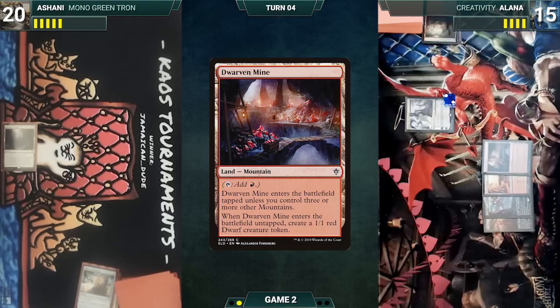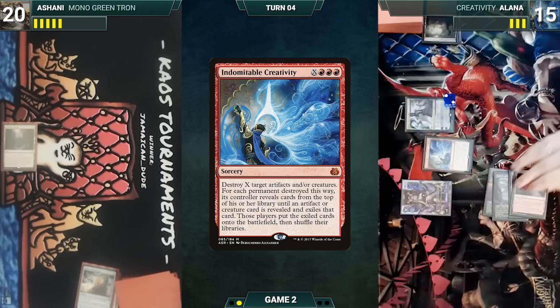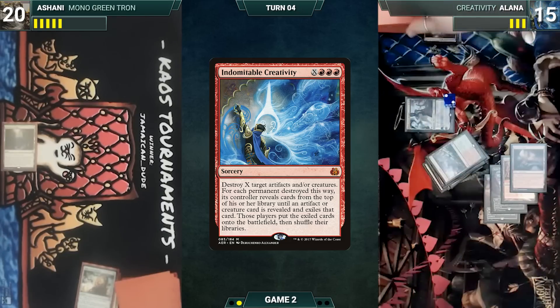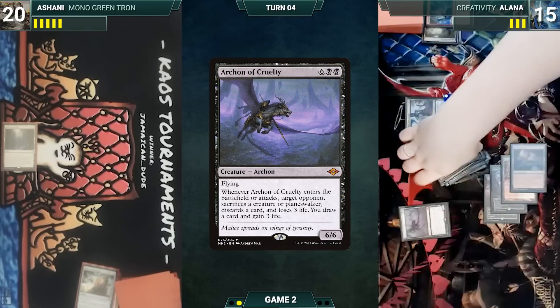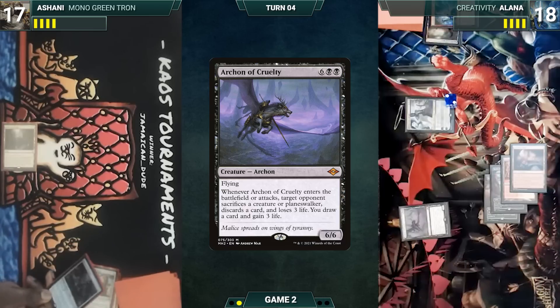I will cast a Dwarven Mine. A dwarf token. Creativity for one, target the dwarf. Where do we go? I know there's one on the bottom of the deck. There's one — Archon of Cruelty. I'll target you. You sacrifice a creature or Planeswalker. Discard a card. Lose three life. And I draw a card and gain three life. Card is Stone Coil. Star Pin. That's all I got. I'll pass.